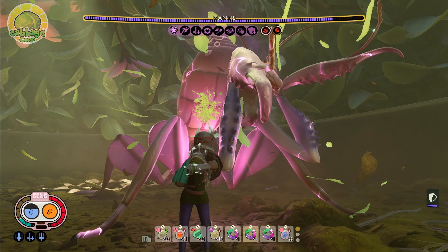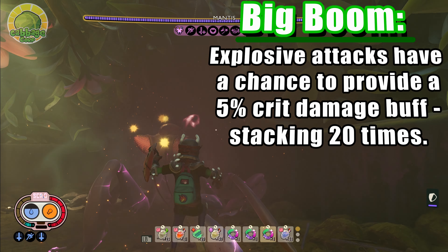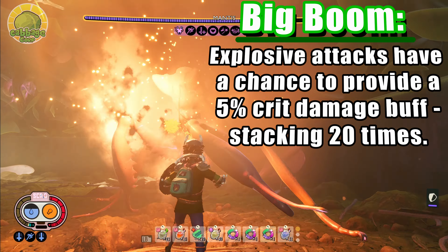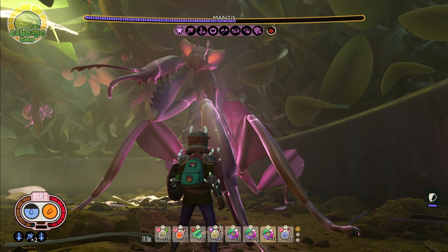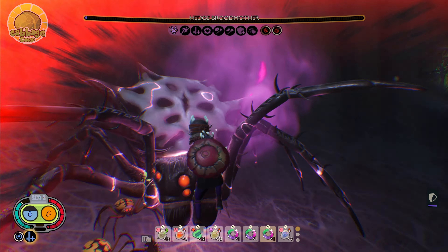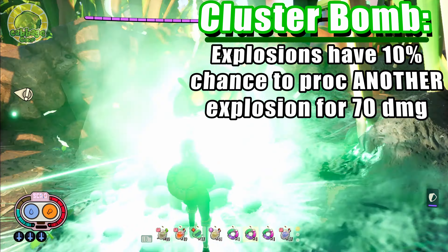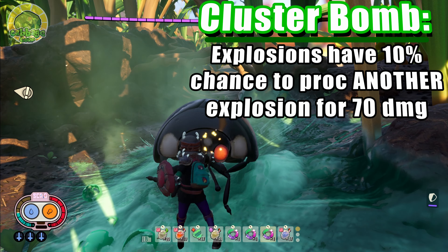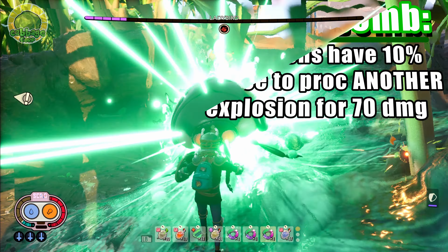The first perk, Big Boom, gives all explosive attacks a chance to provide a stacking 5% critical damage buff, stacking 20 times until combat ends. Fully stacked, that's an extra 100% crit damage. The set bonus, Cluster Bomb, gives all explosions a 10% chance to proc another explosion for an extra 70 damage.